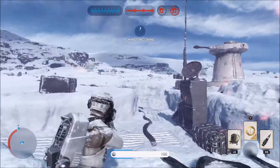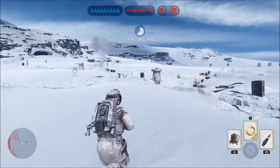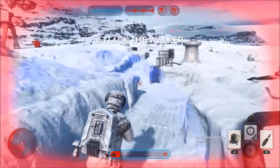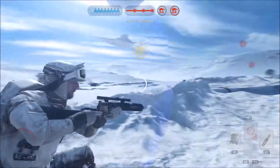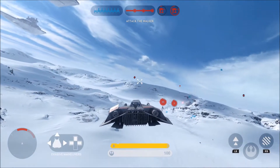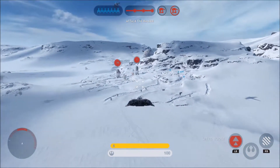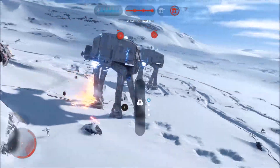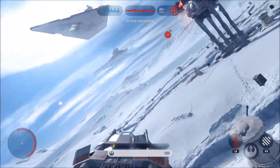There's the snow speeder — I gotta get to it. Y-wings inbound! I'm gonna die before I get a chance to get in the snow speeder. Thank god — all right. Oh no, TIE fighters again; I thought I'd shot them all down. I'm gonna get shot down trying to take out the walker. Let's see what I can do — I want to hit the one with the most health. That's not the one I wanted; I was aiming for the other one. There's no point even cabling that one.